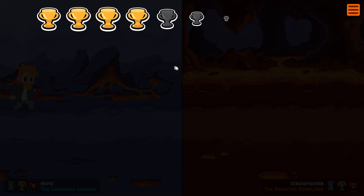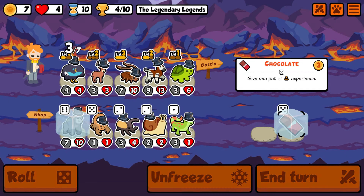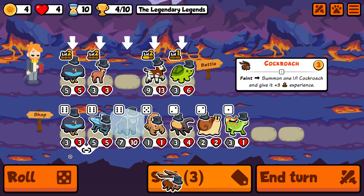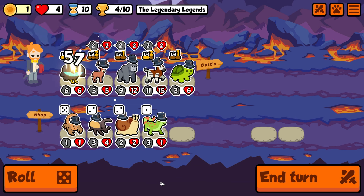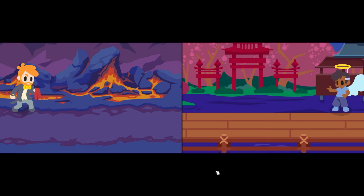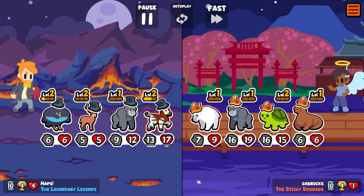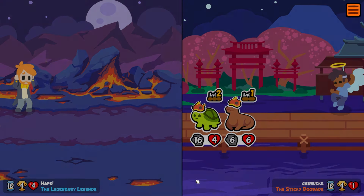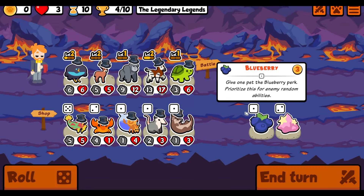Yeah, there we go — that was close. Double up on you, that's a given. I think I sell the roach here, bring in the gorilla, and go Bird of Paradise. Then we roll and send it like this. We might have to pivot away from the turtle — it's not really doing much, it's just giving us the melon for our biggest unit. Oh that's not good for us — the ordering there is interesting, and they still beat us.